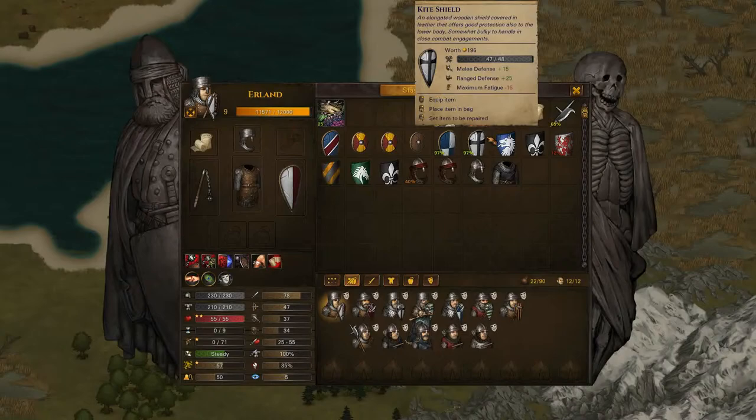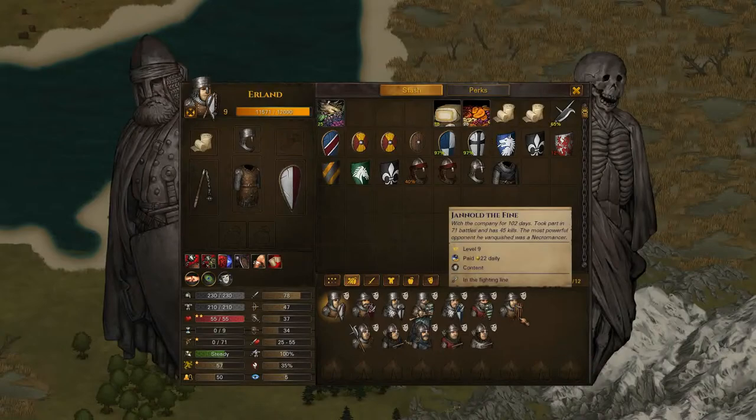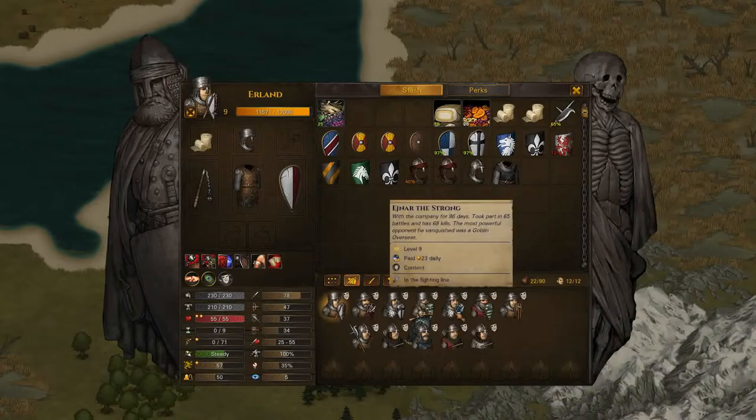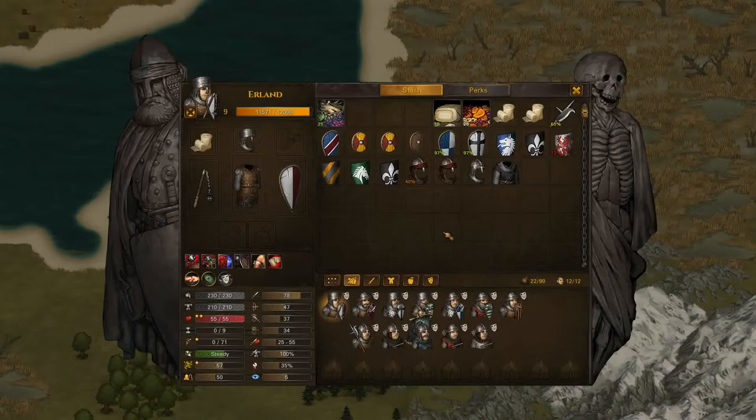Most of my front line are actually equipped with kite shields. The reason I normally set kite shields as standard is because a lot of the enemies you fight are ranged — they're gonna throw stuff at you. Brigand raiders, poachers, marksmen — they're all gonna shoot at your front line, and that extra ranged defense is quite critical.